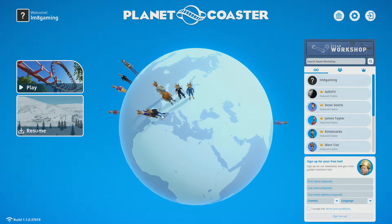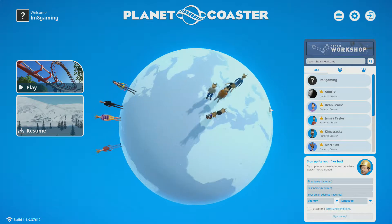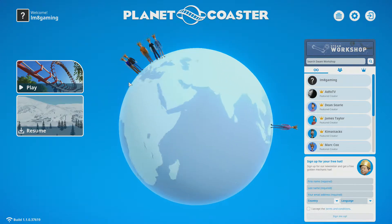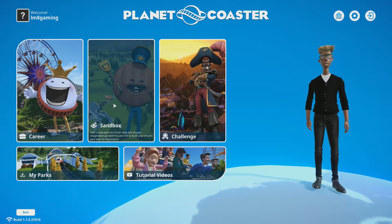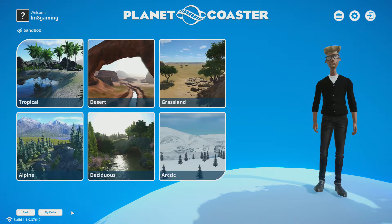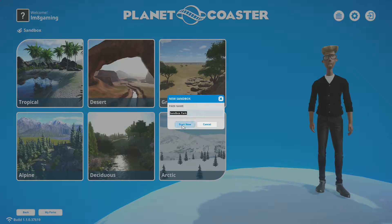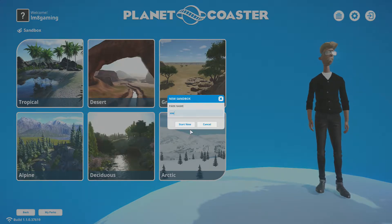So this is the Winter Update, and as you'd imagine, with Winter there comes snow. I know some parts of the planet it's different, but Winter means snow in a lot of places. So we're going to hop right into this, and we're going to go to Sandbox. You have another option here — in place of my parks, now you see Arctic. So click on that.